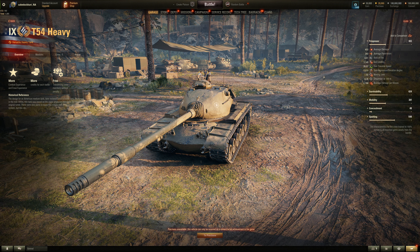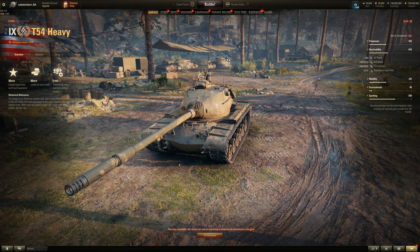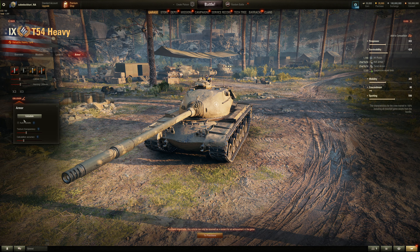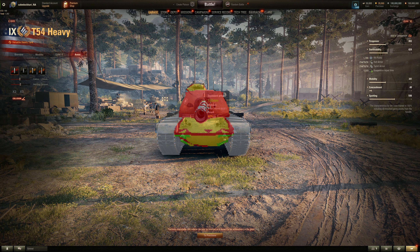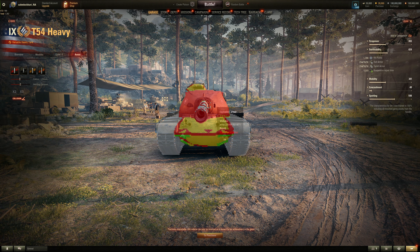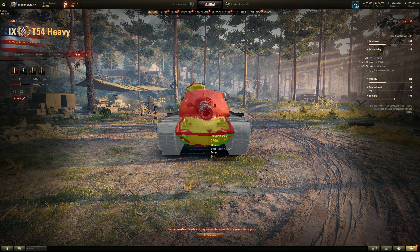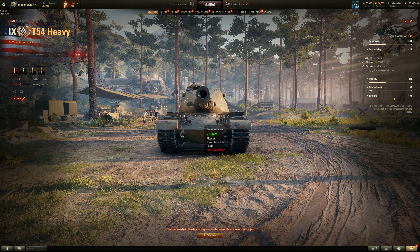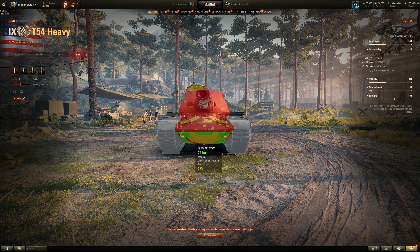It's pretty big alpha for a 120mm surprisingly. 1700 health, 254mm at the hull front and turret front. It still has the M1 cupola on top, so obvious weak spot — but shoot anywhere else and you'll bounce on the turret. Shoot the Patton's hull — it should hold, but it's still pretty decent, about 240–260mm depending on whether it's hull-down.